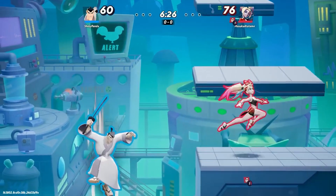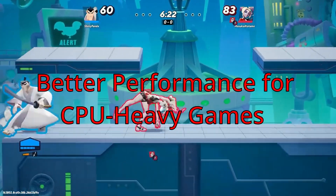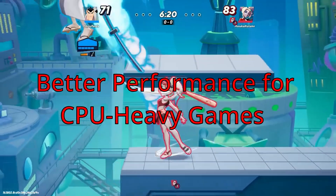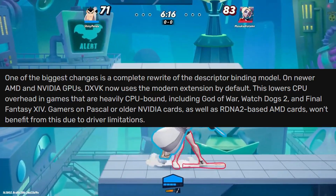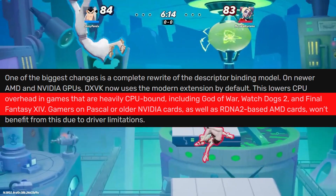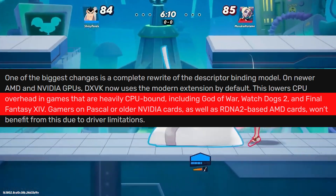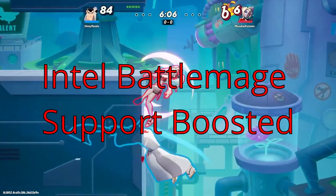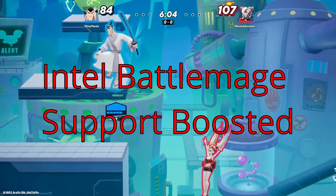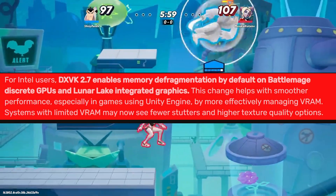Now let's talk about what's new in version 2.7. DXVK completely rewrote the way it handles graphics instructions, especially the descriptor binding model. Games that stress your GPU, like God of War, Watchdogs 2, and Final Fantasy, will now run smoother — but only on newer AMD and Nvidia GPUs. If you are one of the few running Intel's Arc Battlemage discrete GPUs or have Lunar Lake iGPUs, this update is great news.